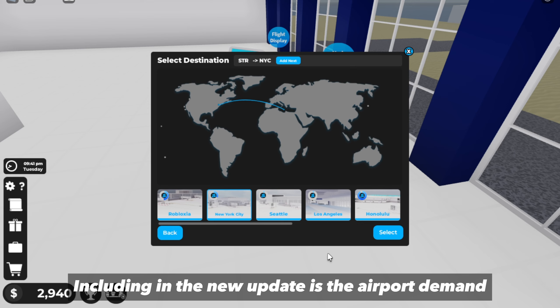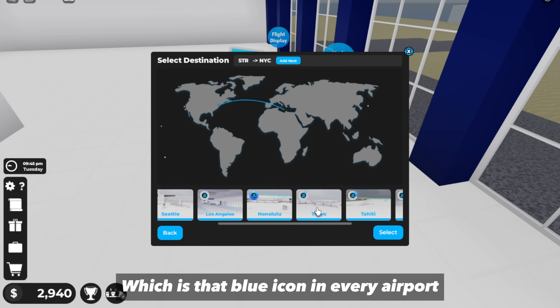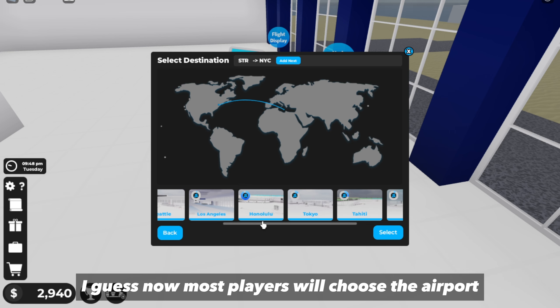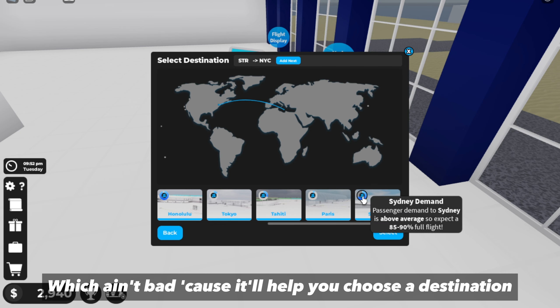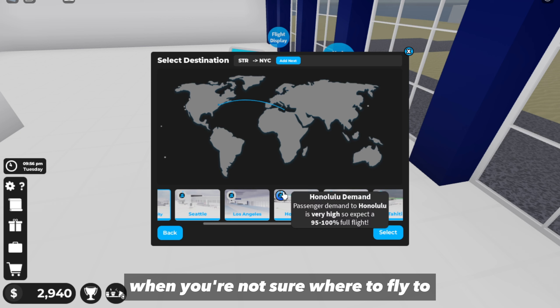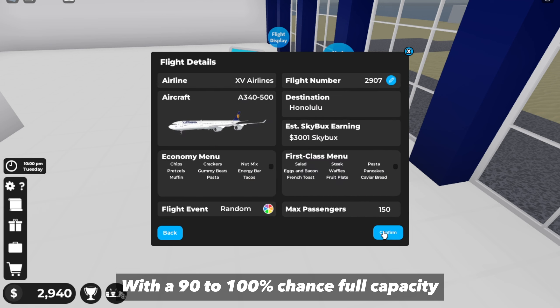Also included in the new update is the airport demand, which is that blue icon on every airport. The demand depends on the weather and day of the week. Most players will probably choose the airport with the highest demand, which isn't bad since it helps you choose a destination when you're not sure where to fly to. In my case, we will be flying to Honolulu with a 90–100% chance of full capacity.